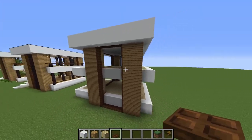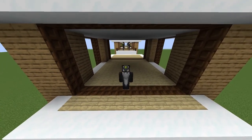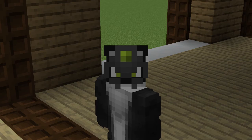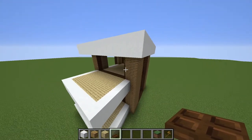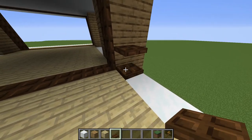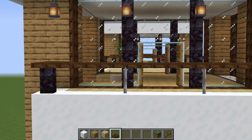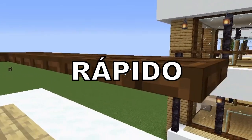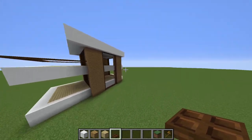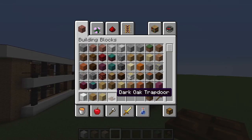If you thought we were done with all these dark oak trapdoors, you were very wrong — we still need a lot of them. I advise you to be calm and get a lot of dark oak planks. You will need a lot of dark oak trapdoors. We're gonna use them now to do the balcony — putting trapdoors in the second block from the bottom. Let's do this quickly. Here we have the front part, and now we're gonna do the rear part — and we have all of the dark oak trapdoors done for the house itself.